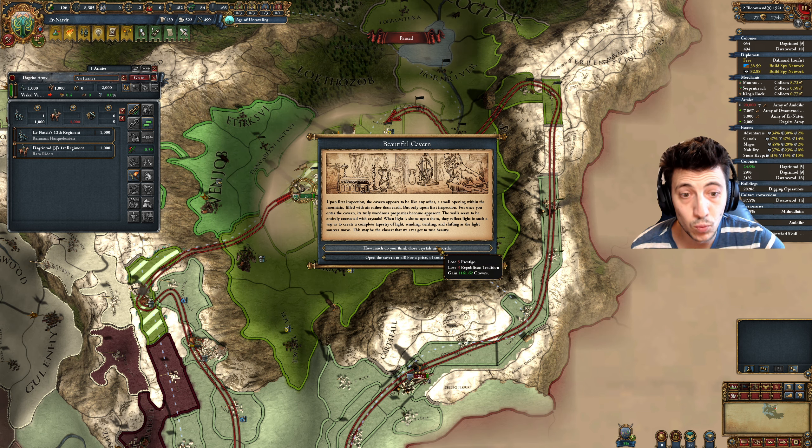We'll convert this province as well as soon as we can. Let's go ahead and declare war here. We'll send an insult first of all. They are our rivals as well, yes. Let's go ahead and declare war.